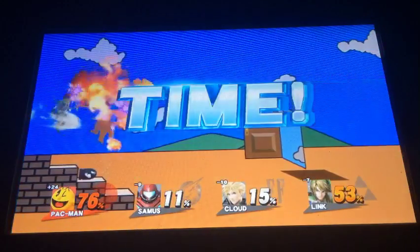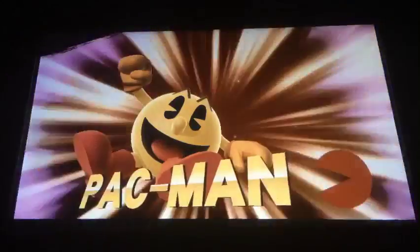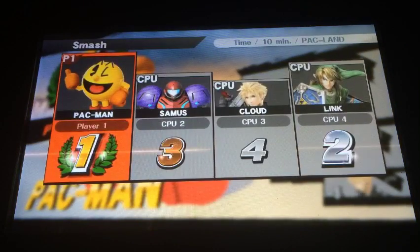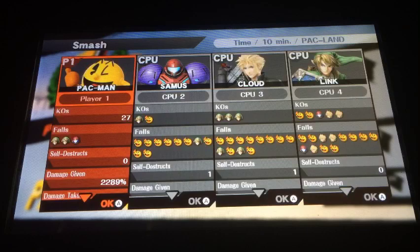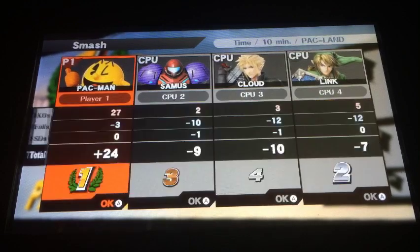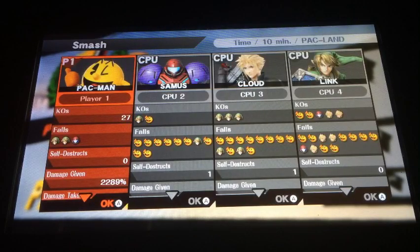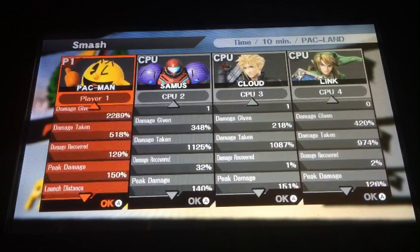We're gonna check out who's the winner here — and it looks like I won! I made 27 KOs and three falls. I got three falls from two from Link and one from Samus. All those characters got a lot of falls from Pac-Man — it's all because of me. So leave a like, a comment, and also subscribe to my channel. Peace out!